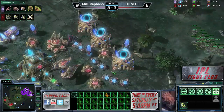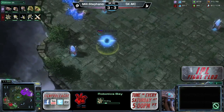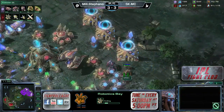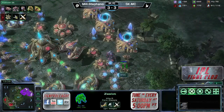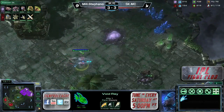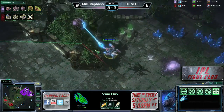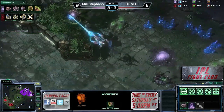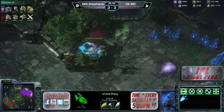Stefano's main objective right now should be to prevent MC from taking a third base. MC though may not be terribly interested in taking a third — he may just go for a two-base gateway colossus attack. That certainly can work at this stage of the game. MC sees the hatchery and will be able to get a couple of shots on it. More importantly, he's going to be able to pick off an overlord. The overlord tries to run back to the safety of the queens but it's still going to die.